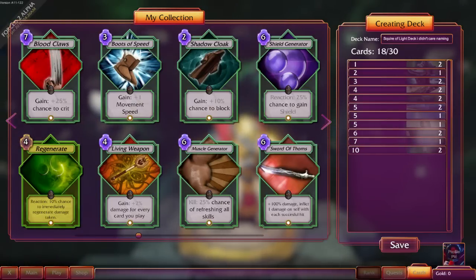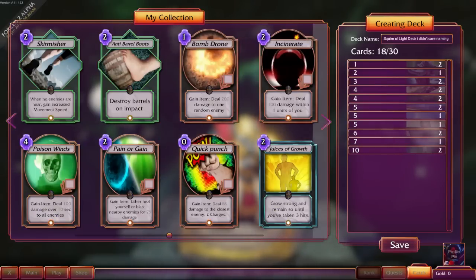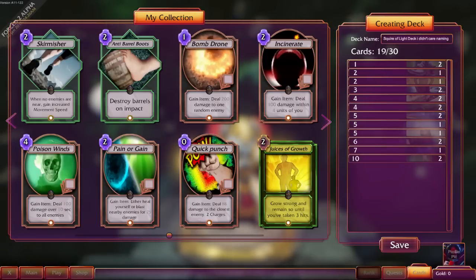Regenerate. Chance to crit's kind of okay. I'm trying to see anything else that we have to heal, because we don't want to use consumables if we can avoid it. Juices of growth sounds kind of fun, so I'm gonna go with that one because you get super powerful.